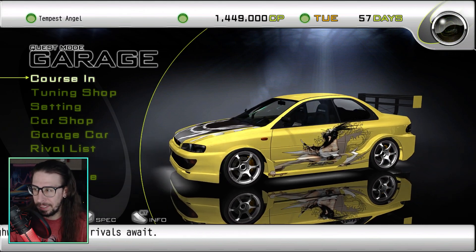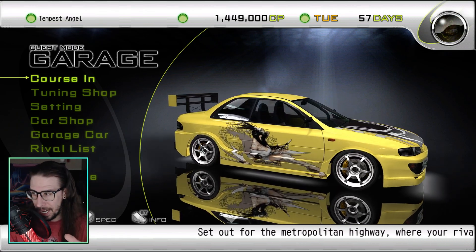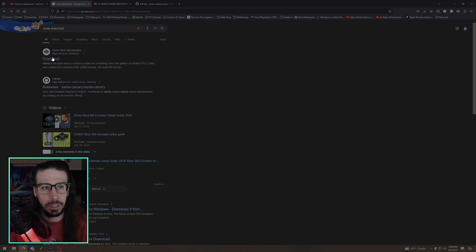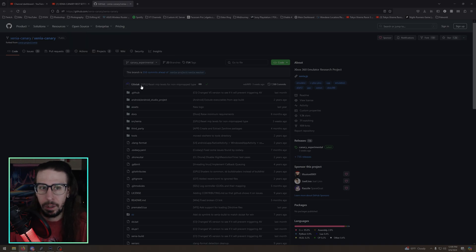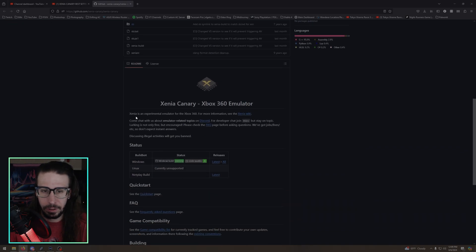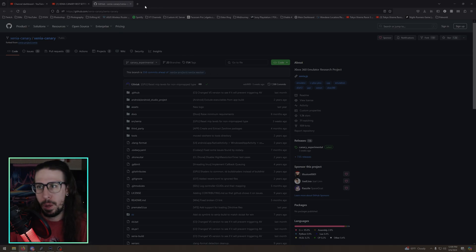This game deserves to have more people play it, and now that it works on Xenia, we're going to do that today. First things first — go to Google, search Xenia, download it. I recommend getting Xenia Canary because that's the beta version they actively work on — it's better. Over on GitHub, click on the download ZIP. I'll put all these links down below.